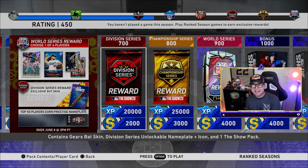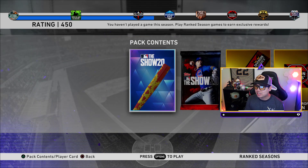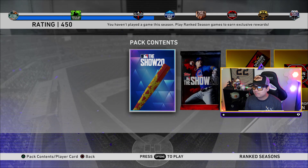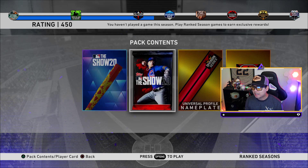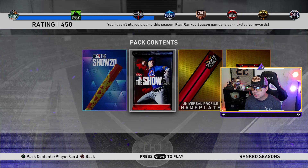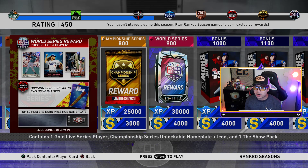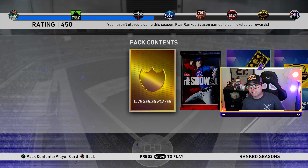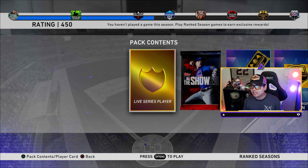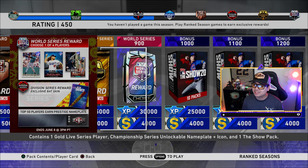You get pennant race rewards plus 1,000 stubs and 10,000 XP. At the 700 division series we get a gear — yellow gears on a red bat skin diamond. At 800 championship series, more packs, more badges, and a live series player — which is last year's player gold. Honestly I think championship series should have at least a low-tier diamond so that those who consistently reach it can get a diamond player.